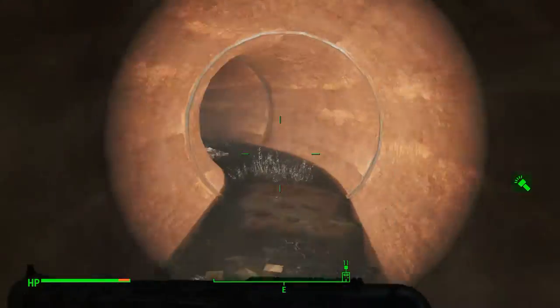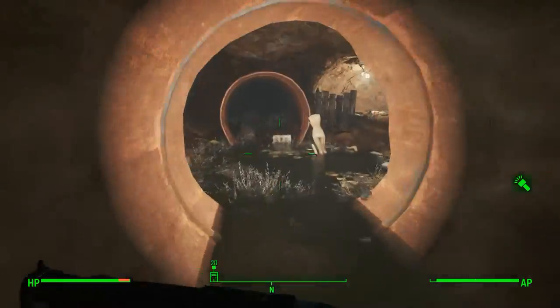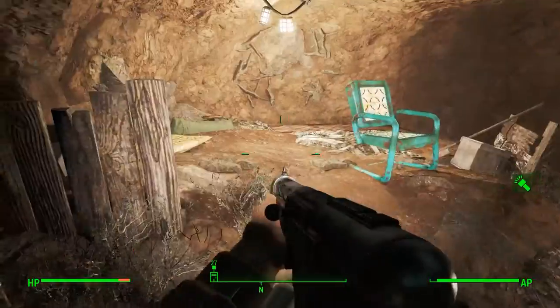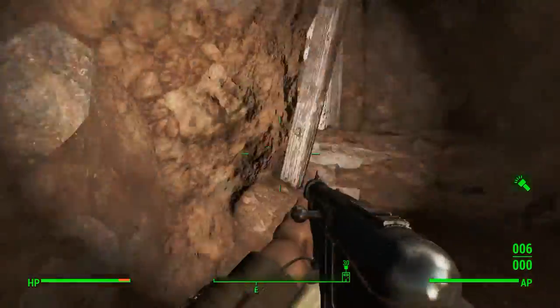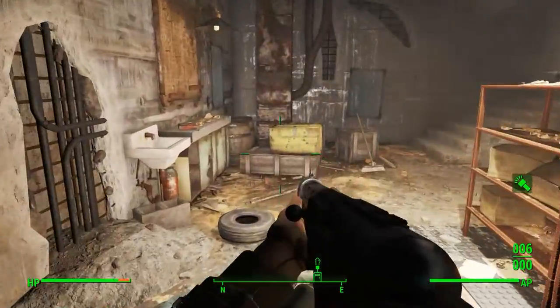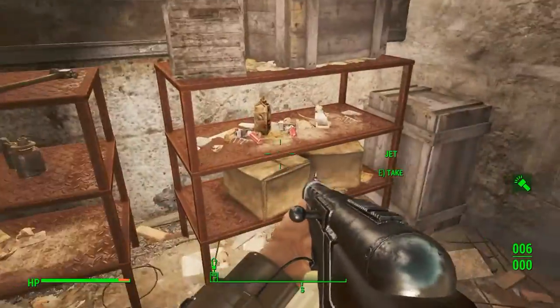Now, the actual reason we're at Wall and Pond is there's a special weapon here that has a 20% increased chance to cripple enemies when you strike their limbs, and that weapon's name is Big Jim. On top of that, there's also some jet and some other useful things here, and it's just a very easy place to clear out.